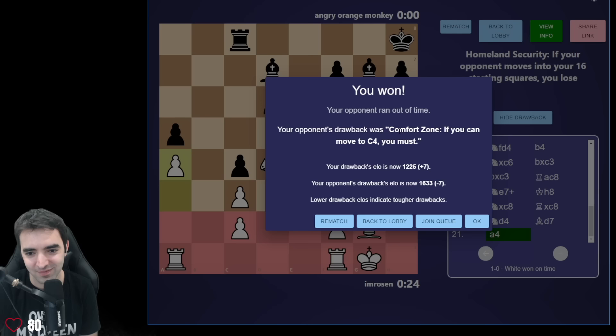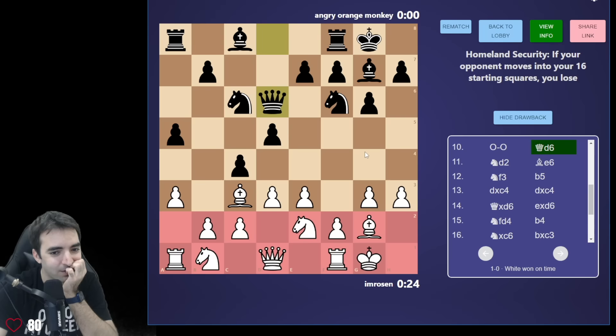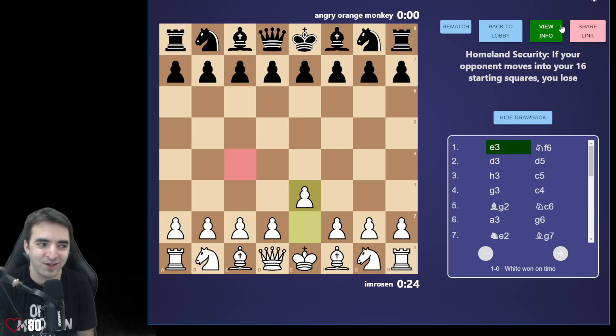Opponent's drawback was 'Comfort Zone' — if you can move to c4, you must. That's kind of funny, not as severe. It only affected black when they played pawn c4. So that's drawback chess.